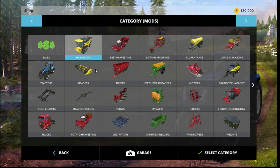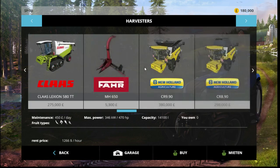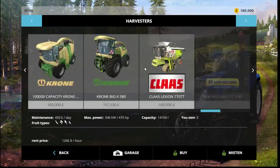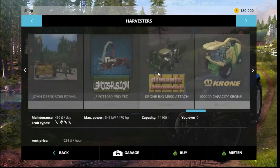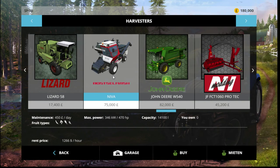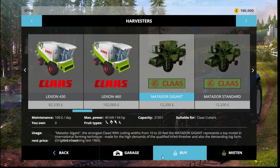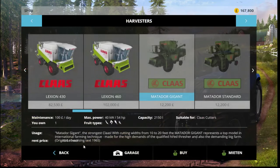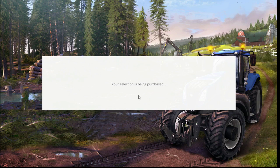We'll get combines first because they're the most expensive — they always are. I was going to go for one of the older ones, but I do have this New Holland with a track. It's not private — it's on Mod Hub. It's fairly expensive though. I was leaning towards a couple of these older ones. There's one for 75,000, which is even more than that New Holland combine.